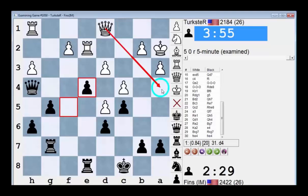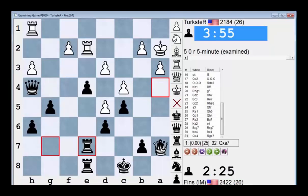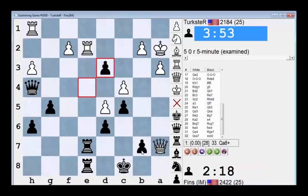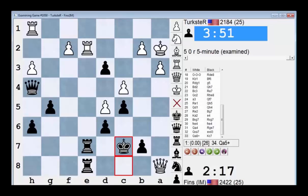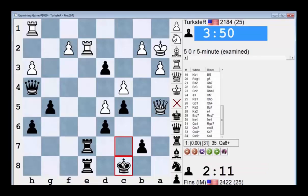I wonder if he could have thrown in queen a4 somewhere — like right now. Is that decent for him? Take on a7? Maybe it's just a perpetual check of some sort. Computer gives a draw: take, a8, king c7, check. If I go to b8, he trades rooks and then plays queen d8 check, wins my rook, so I'd have to go here. He can perpetual me if he wants — probably should, because this pawn is hanging too.